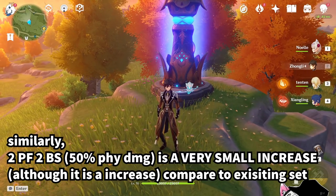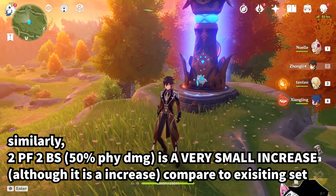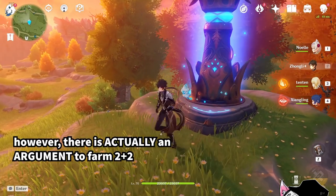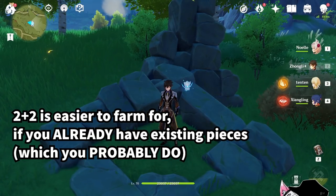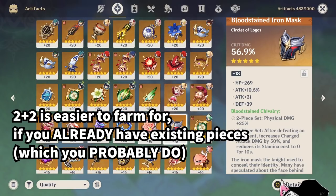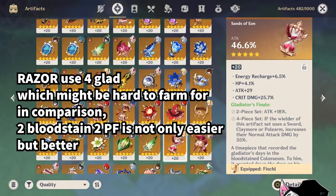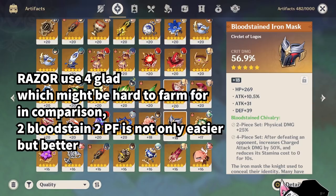This also applies to the 2-piece Pale Flame plus 2-piece Bloodstained combination, which gives you 50% physical damage in total. It is better than all other options like 2 Bloodstained 2 Gladiator or 4-piece Gladiator, however by a very small amount. There is actually an argument for farming the 2-plus-2 set, especially if you already have pre-existing Bloodstained pieces from the Noblesse domain. For characters like Razor, who doesn't use Crescent Pike and therefore prefers 4-piece Gladiator, 4-piece Gladiator is actually not easy to farm either since it's very RNG on world bosses. In comparison, 2 Bloodstained 2 Pale Flame is much easier to farm than 4-piece Gladiator.